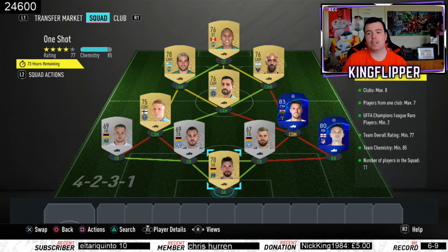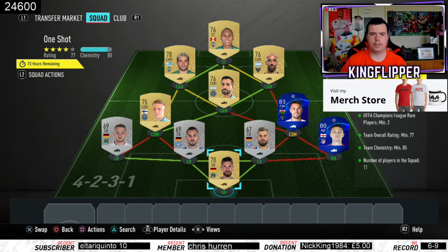Requirements: clubs max of eight — as you can see I've got seven clubs so you're alright there. You could easily change one of these silver players. Players from one club max of two — bear that in mind. As you can see I've got two New York players, two Keogh players, two Hannover players, and two Seattle players, so easy peasy.